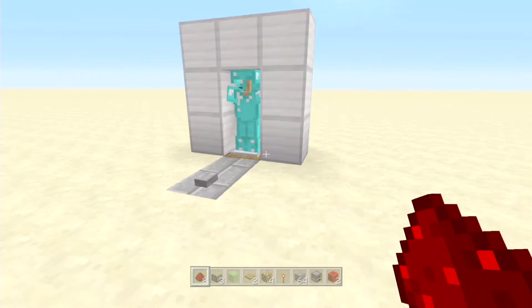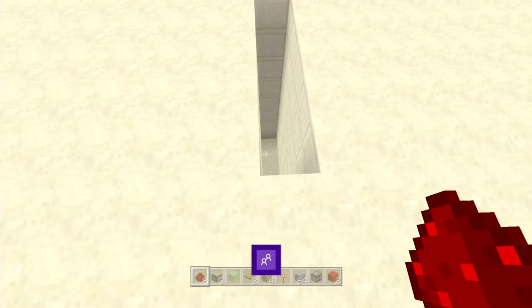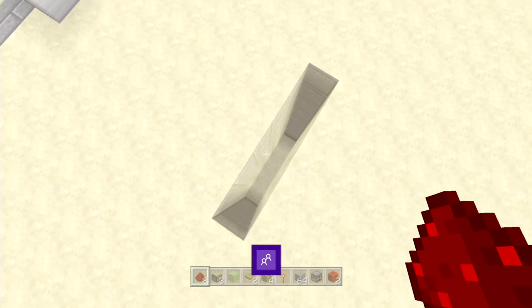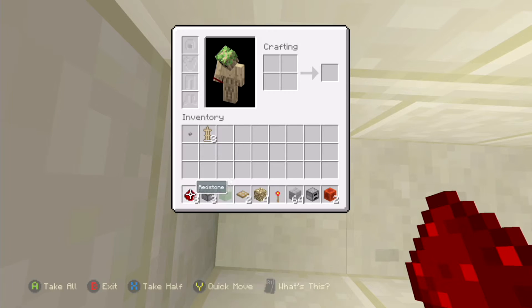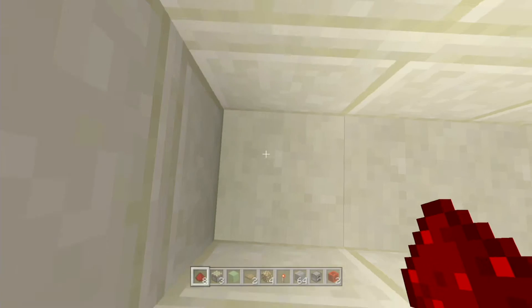It's very simple to build — only a one-wide design. To start off, you need an area of land that is one by five blocks by eight deep. The items you need are: eight redstone, three sticky pistons, one slime block, two wooden trapdoors or iron (whichever you prefer), full glowstone, one redstone torch, any block of your choice, a furnace, two blocks of redstone, a button, and three armor stands.